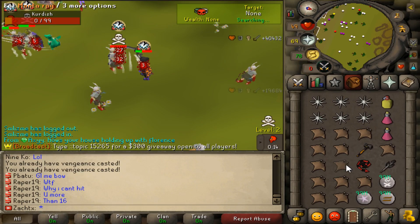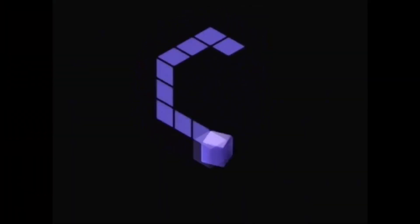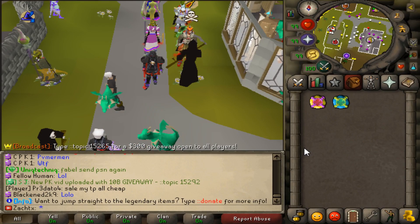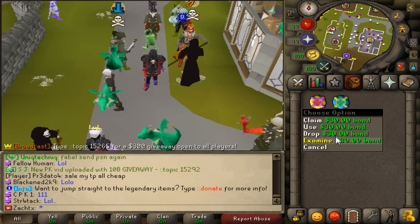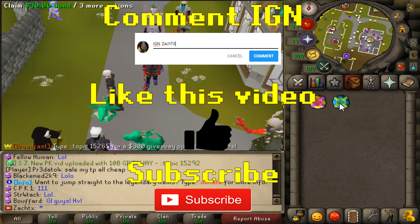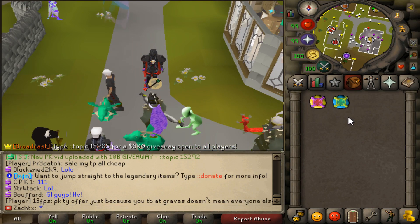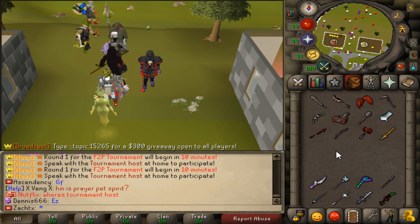Alright guys, you already know what time it is. For today's giveaway, as you see my inventory, I have a $20 bond and a $30 bond, so this is gonna be a $50 giveaway for two winners. The first winner is the person who got the first comment on this video. The second winner will be randomly generated in the next video. To enter, comment your in-game name, like the video, be subscribed, and click the referral link in the description. Turn on post notifications for a better chance at winning future giveaways.